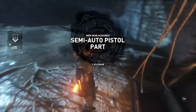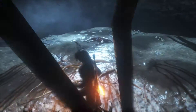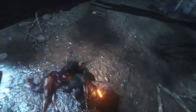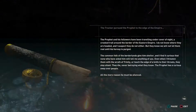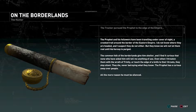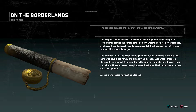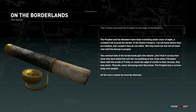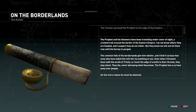Semi-auto pistol part. Okay. Collect all parts of the weapons, unlock them at base camps. The Prophet and his followers have been traveling under cover of night — a crooked trail around the border of the Eastern Empire. I do not know where they are headed, and I suspect they do not either.